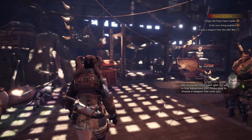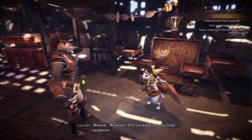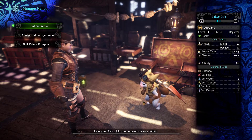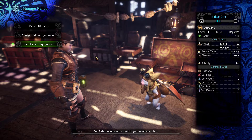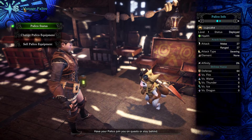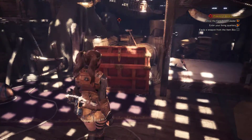We've placed some basic gear for you in that equipment box. Make sure to choose a weapon that suits you. Before I check it out — did you know you can forge equipment to use over at the smithy? So, how cool is the equipment? I want you to come with me. I'll look at it later. That's the main thing we needed to do — check out the box.